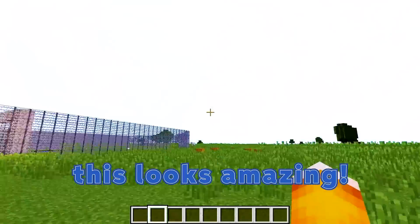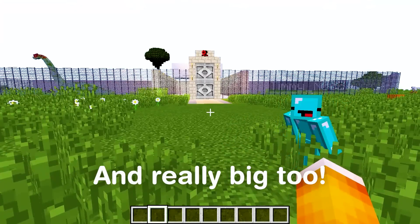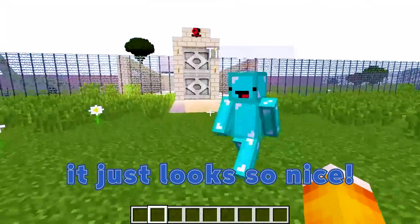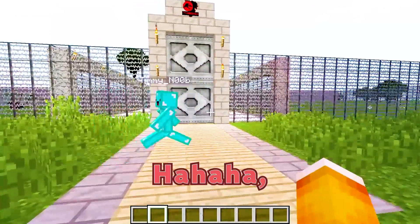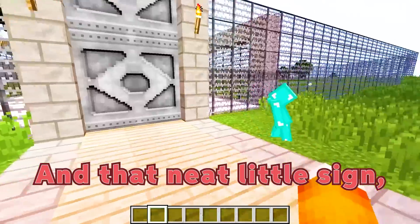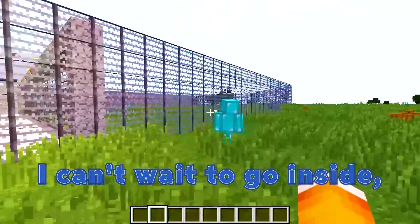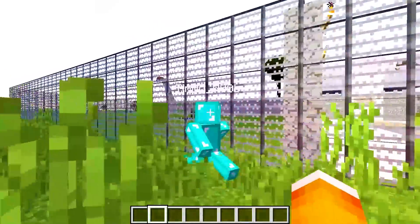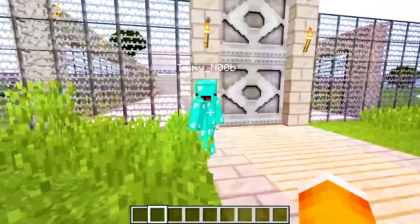Just from the outside, this looks amazing. It's simple, but whenever it's you who makes something, it just looks so nice. You're the only person who can make a fence look that good. Do you like that reinforced steel door entrance and that neat little sign up there for the visitors? Yes, definitely. I can't wait to go inside and look at everything. You have a ton of dinosaurs here — more than one, that's for sure. I'm so jelly.